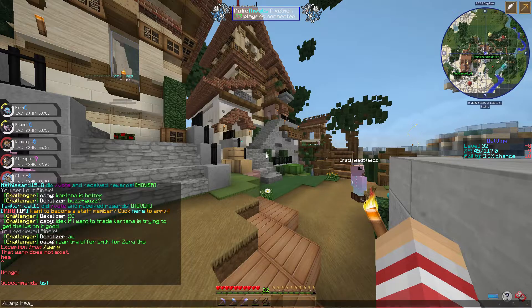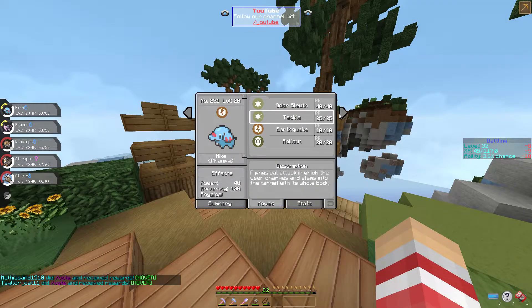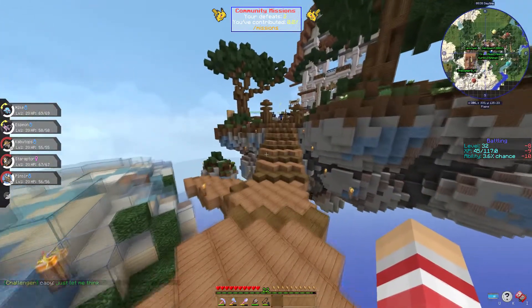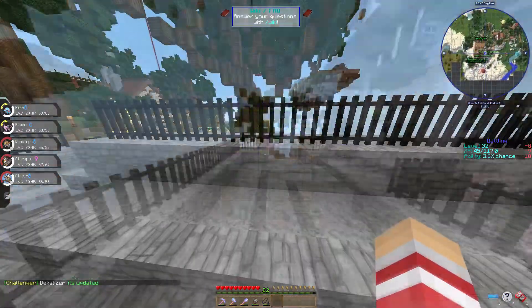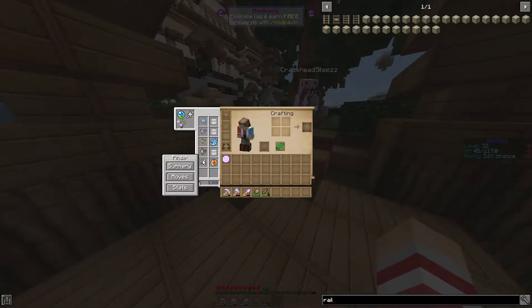Let's go to warp heal and relearn some moves - no moves available, never mind. We have about 54,000 in money, so we can buy some TMs. Staraptor still needs work, Espeon is mostly finished, Kabutops needs some changes - I want Waterfall instead of Slash. The squad has work to do. Hopefully next episode we can take on our first gym leader - a level 44 cap rock type gym.